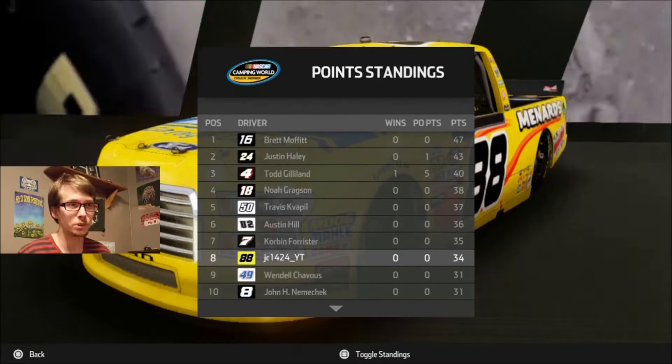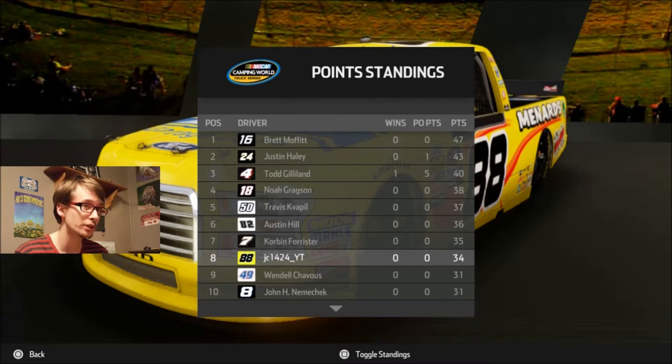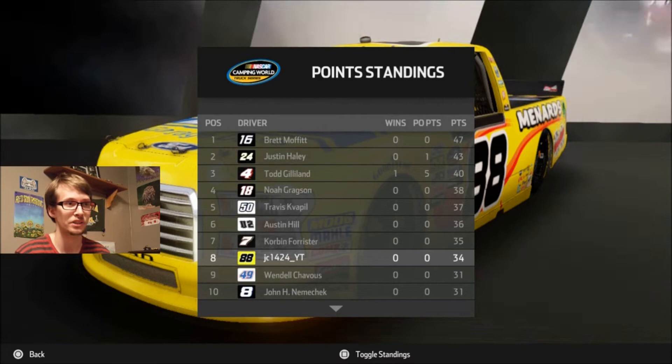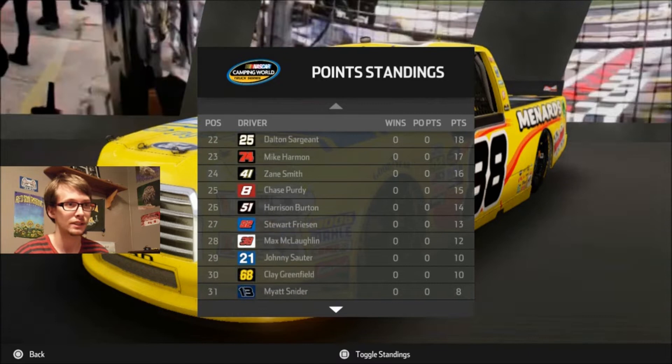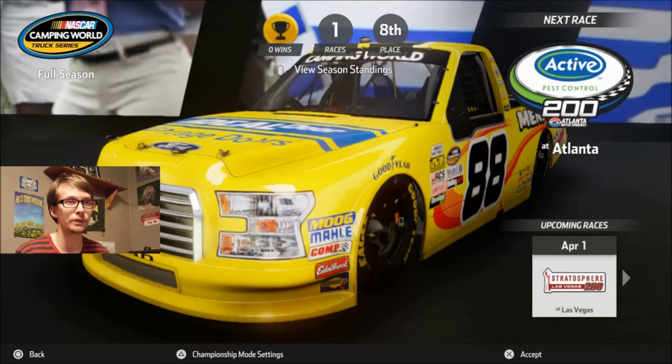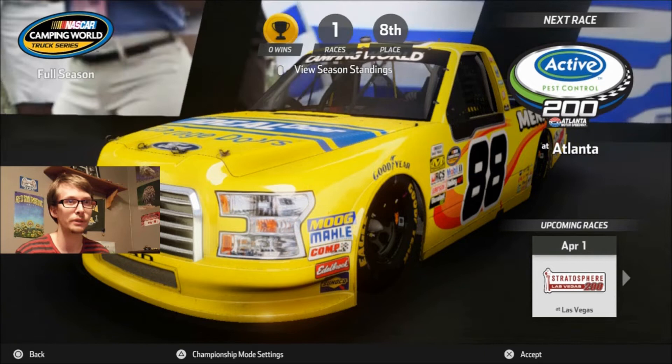He's going to take the win. Corbin Forrester is going to finish in third place — and never mind, he did get past me for second. I'm going to show the point standings after the first race because of stage racing and playoff points. I'm in eighth place instead of third place — Brett Moffitt has got the points lead, Justin Haley is in second with one playoff point. Myatt Snyder is 31st — after a horrible finish like that, only eight points. Myatt Snyder without me just does not perform that well. I'll see you guys next weekend when we go to Atlanta Motor Speedway for the Active Pest Control 200. See you next time.